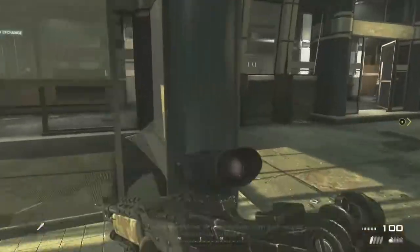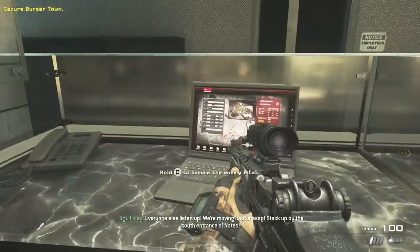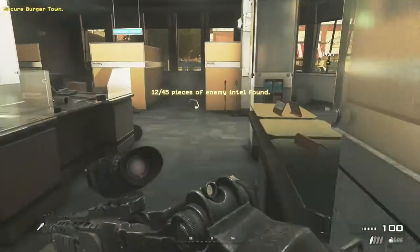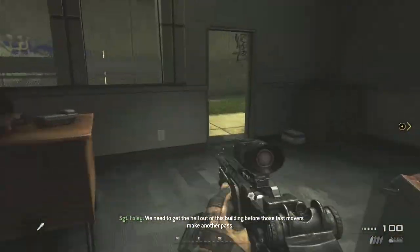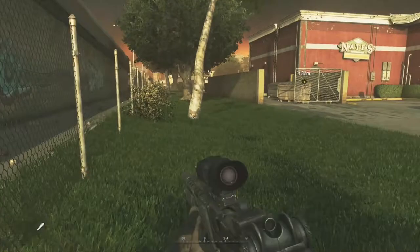There's an intel piece in the bank — head inside and there's the second intel piece. Once you've grabbed it, be quick because enemies are going to be spawning around you. Run out of the back and run along the back of the map.